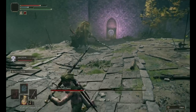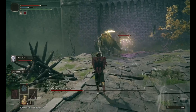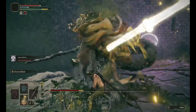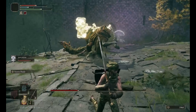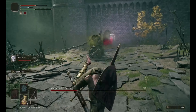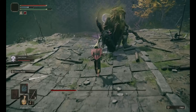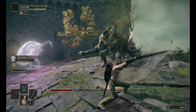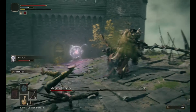Once Margit reaches half health, he will start using his big gold hammer. Study his attacks and try your best to find an opportunity to strike. Margit actually telegraphs a lot of his deadliest moves and once you've learned his patterns, you can find your openings. If you're far away, be ready for the knife throwing attacks too — if he hits you with them and then advances while you are staggered, he can capitalize and absolutely decimate you.